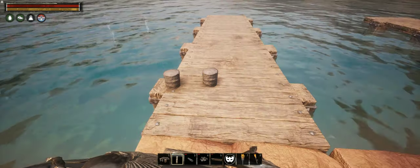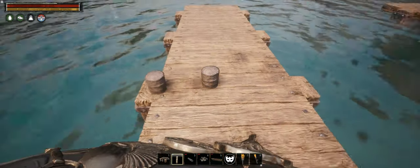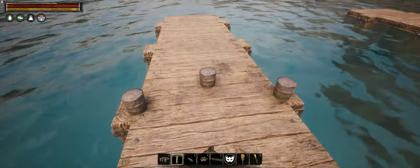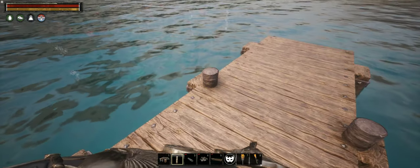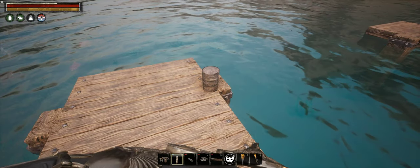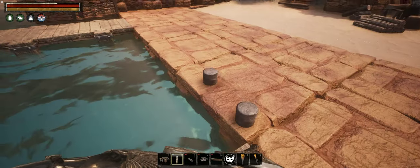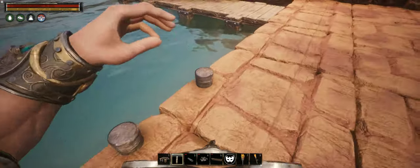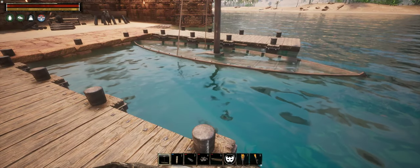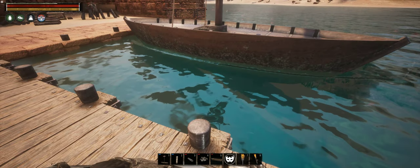When building any structure I always look up real life examples and try to identify its key features, then replicate them in game. One such feature that's quite prominent on otherwise empty docks and piers are bollards. These are the same poles I used to prop up the boat, and I don't want them to stick out beneath the pier, so I'm placing them over the columns to hide the lower part. And with that done, there's just one more thing to add: a boat.